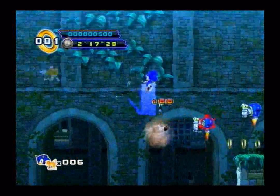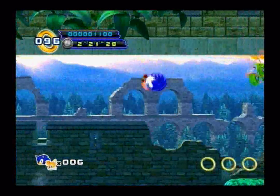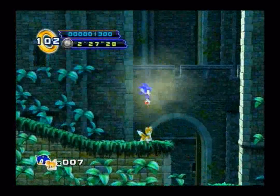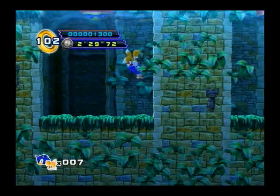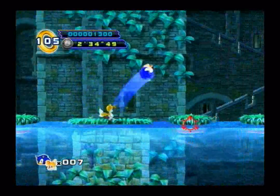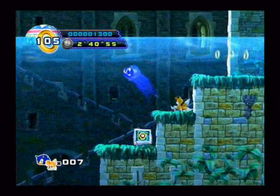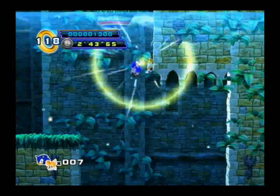Now if you notice those spring platforms — all you have to do is just use the homing attack on them to flip them over, and that's how you make the spring come out. I'll demonstrate it once again — you can kind of tell what you have to do with it. You want to be careful though, because if you hit it from the bottom you'll be very happy because it will throw you a good ways.